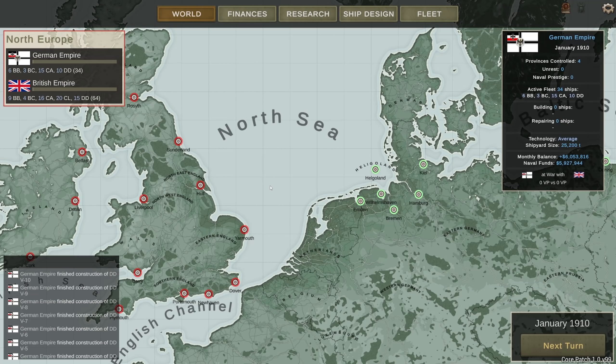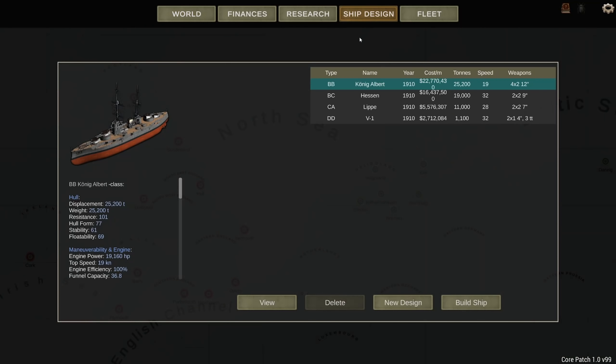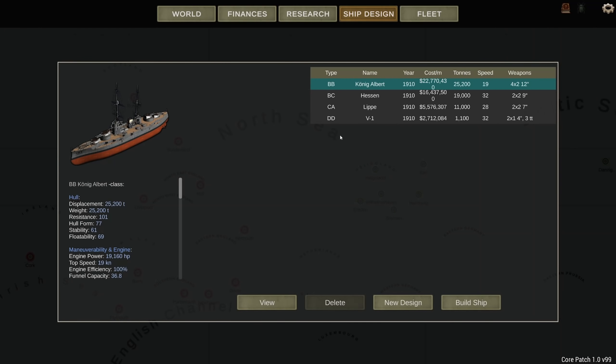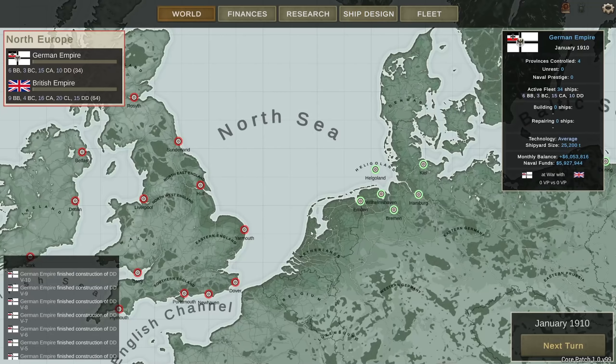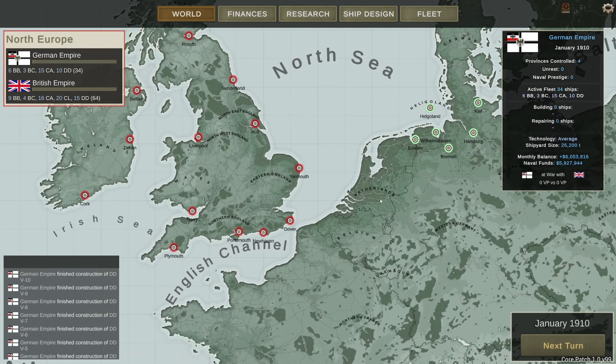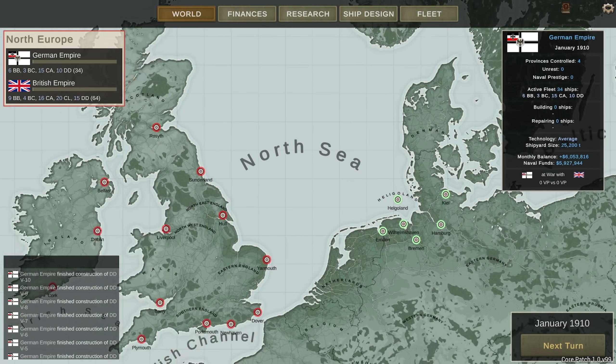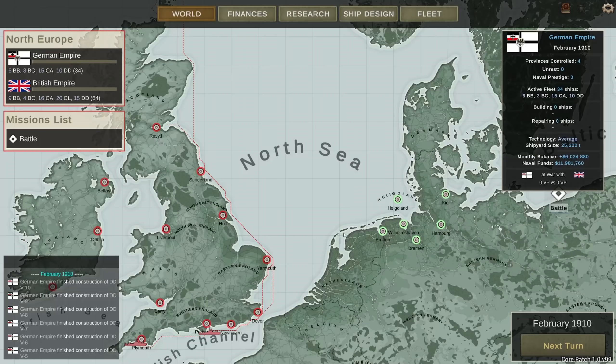Hey guys, Stealth here and welcome to episode 2 of the German campaign 1910. Normally I would start these episodes with an Admiral's log, but we haven't had any action - there's nothing to report. In case you missed the previous episode, I highly recommend you watch that one, because I designed four different ships, each with their own role. Right now it is time to start the battle for the North Sea, the English Channel, potentially the Irish Sea and occasionally the Baltic Sea. Let's see where the Brits and we clash - and it is over here in the Baltics.